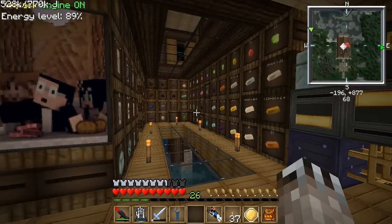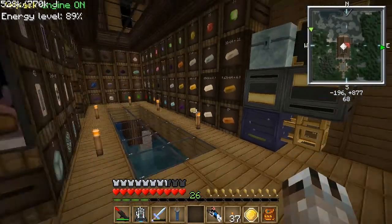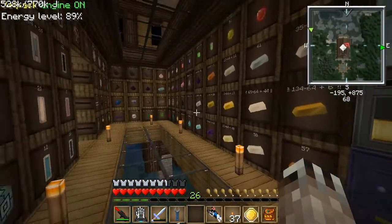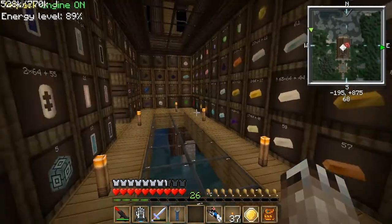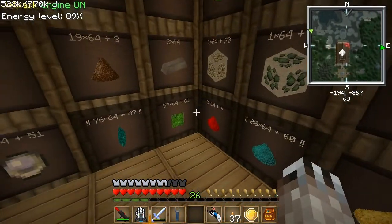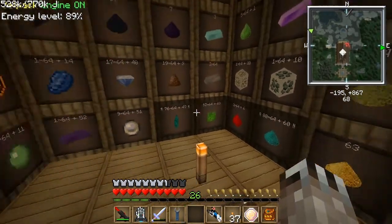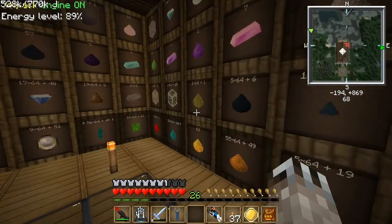I'm assuming you've seen my previous video or know about how routers and barrels work. Basically they all have to be touching, and then the router will detect all of them as long as they're touching. These are all touching, and in the corners there's actually a barrel in the bottom that you can't see — a cobblestone barrel behind these that's making them all touch, so the router can see all of them.